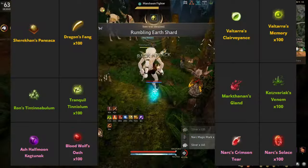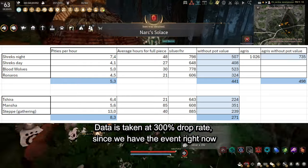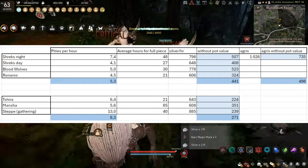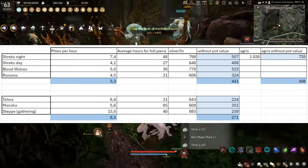Infinite potions are each made from 3 pieces that you get at their specific spot. Here are the spots and how long you are expected to spend there for their piece, as well as the silver per hour you are expected to be making for the time invested. I took the value of the potion out since you aren't selling it, but you can actually see both the raw data and my data.